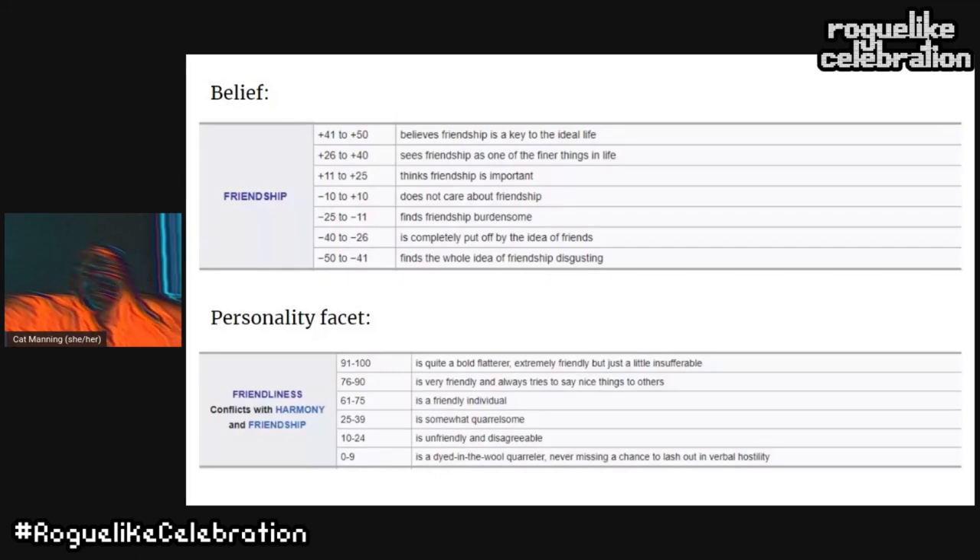Dwarves possess both beliefs and facets. The former determines what they value and will influence how often a dwarf attempts to fulfill that need. Facets are traits that every dwarf exhibits on a sliding scale of negative 50 to 50, determining how a dwarf acts with respect to other dwarves and surroundings. Crucially, a dwarf can hold contrasting beliefs and facets — a dwarf can have a high friendship belief and a low friendliness facet, giving you a character who cares about making friends but is too busy quarreling with everyone to form real bonds.